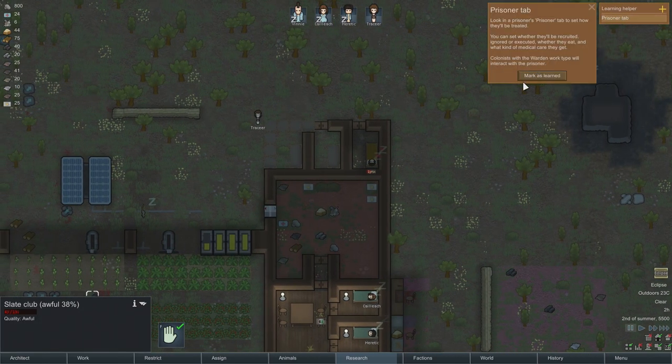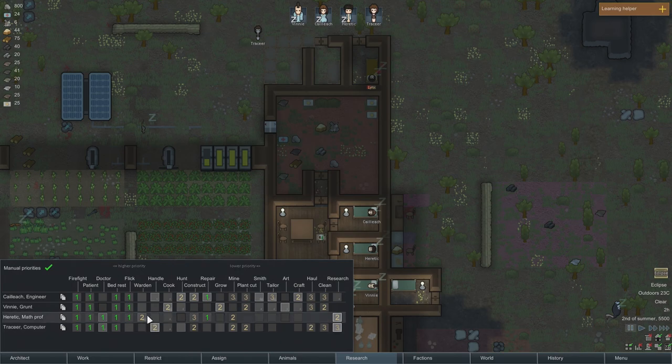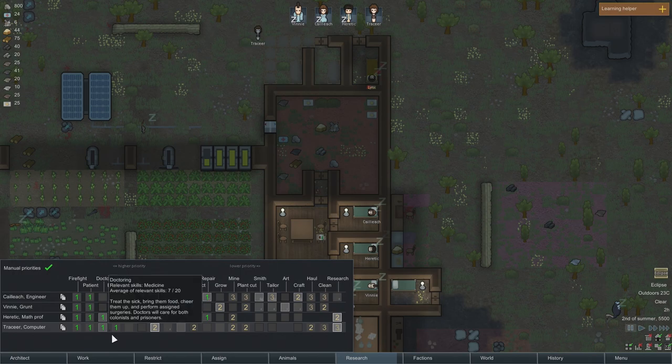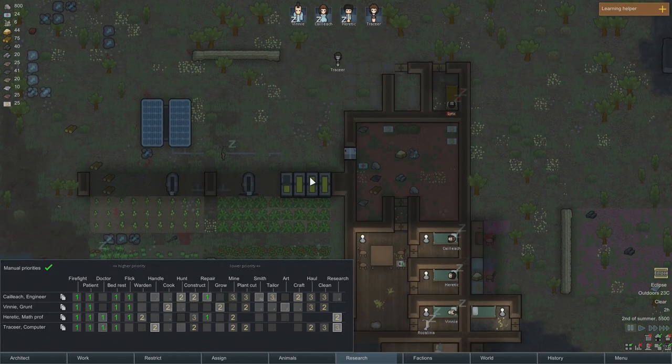Look at the prisoner's prisoner tab to see how they'll be treated. You can set whether they'll be recruited, ignored, or executed — whether they eat and what kind of medical care they get. Colonists with the warden work type will interact with the prisoner. Our warden is going to be Heretic — he has a new job. He's also kind of our doctor, and so is Tracer. Tracer is actually interested in it, so we could say she does the doctoring. We'll let them both do it.